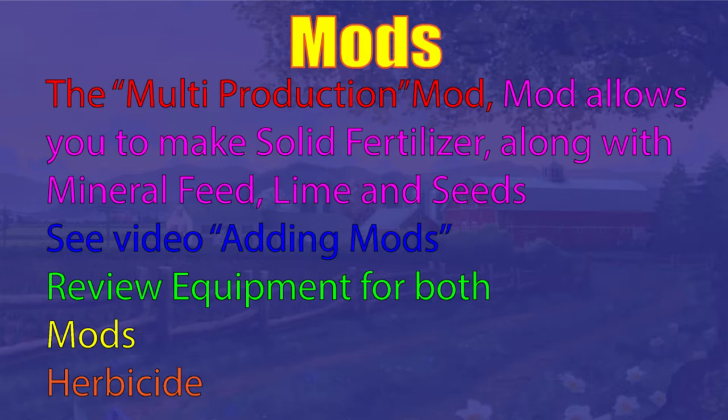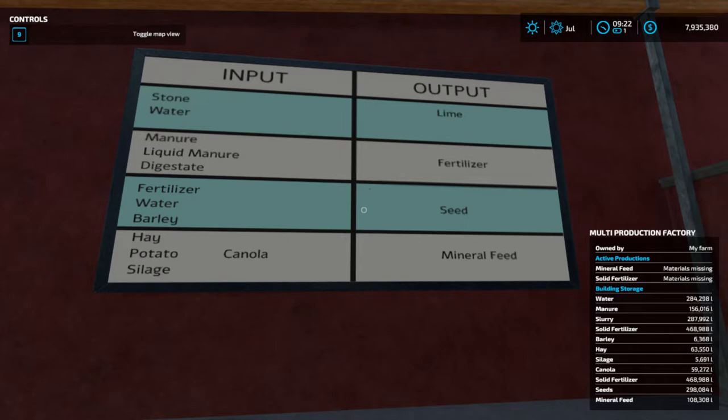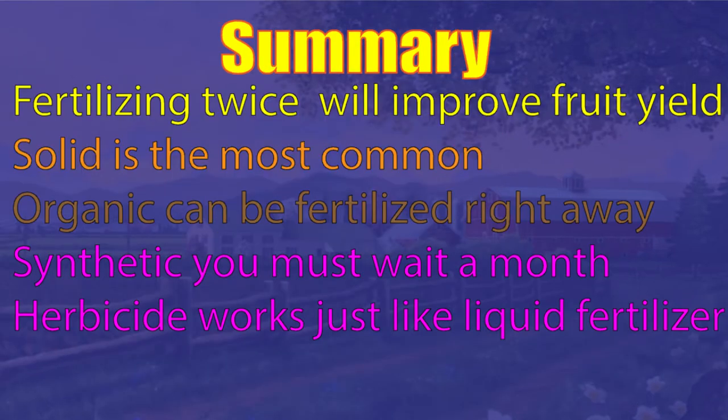Now introducing some mods as the series goes along — this is a fun one. I like it because it makes seeds and mineral feed too. These are the inputs and those are the outputs, with a little chart on the building. It's neat to make your own solid fertilizer and your own seeds — not necessarily realistic, but fun. Herbicide works just like the liquid stuff, so it's no big deal.